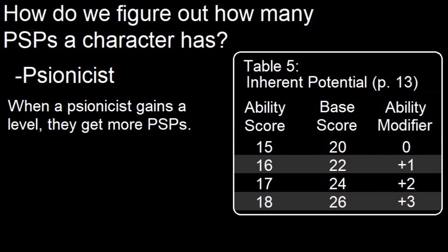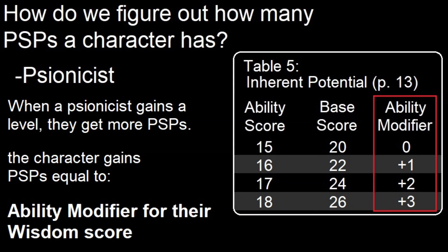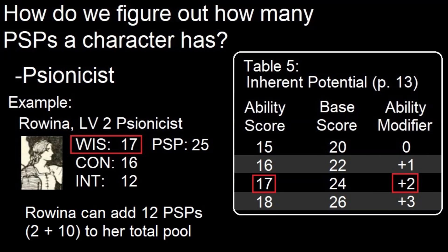When a psionicist gains a level, they get more PSPs. We go back to Table 5, and the character gains PSPs equal to the ability modifier for their wisdom score plus 10. In the example from the book, Rowena has just advanced to a new level. Her wisdom is 17, and according to Table 5, the modifier for that score is +2. So Rowena can add 12 PSPs — that's 2 plus 10 — to her total pool.